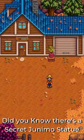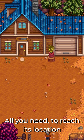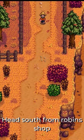Did you know there's a secret Junimo statue hidden in Stardew Valley? All you need to reach its location is to equip the good ol' pickaxe and to head south from Robin's shop.